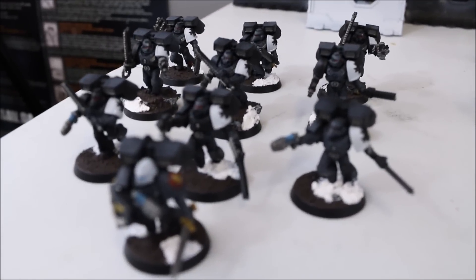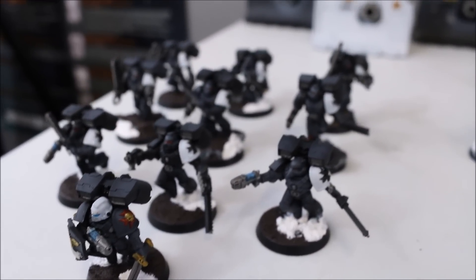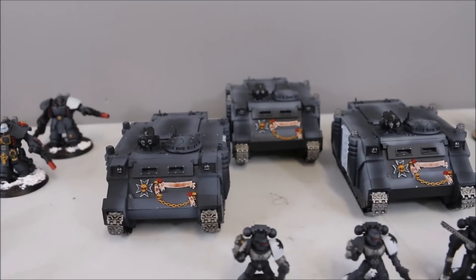In the fast attacks, I have a ten-man assault squad with three plasma pistols and a power sword. For transports, I have a trio of Rhinos for the Crusaders to ride around in.